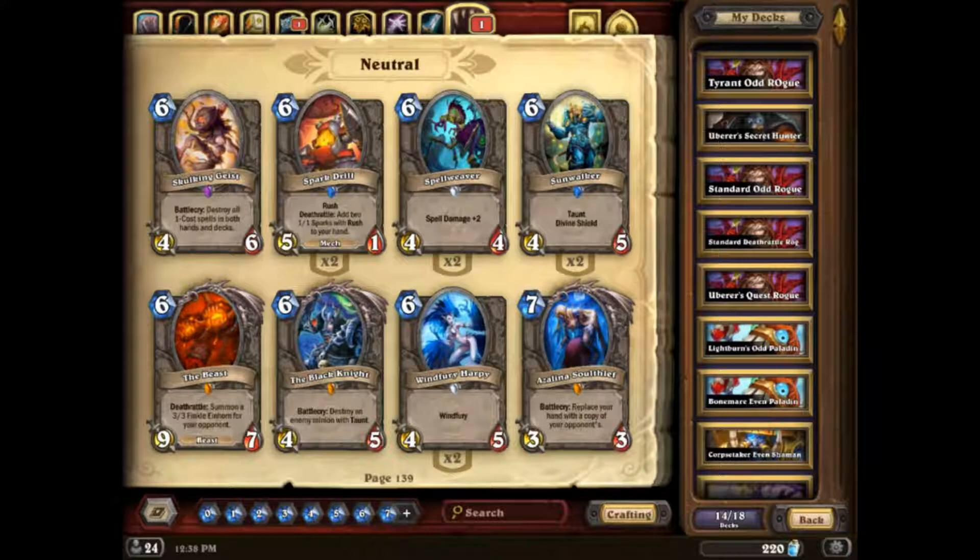Druid has Spreading Plague for aggro, Branching Paths for armor or card draw, Ferocious Howl for armor, Malfurion the Pestilent which gives taunt means to stall, and then pressure with plus-three damage every turn or stall with plus-three armor. Ramp has really found its home in this meta and the previous Witchwood meta. Now with Ultimate Infestation and Branching Paths for draw, and running double Nourish — normally one for mana and one for draw — you finally don't feel so punished for ramping up early. But there's too much of it right now. It's reached a critical mass of card draw and armor gain, so Druid is not really healthy for the metagame right now. I would say it's definitely overtuned.